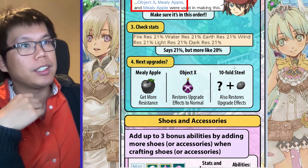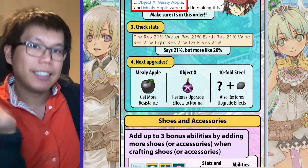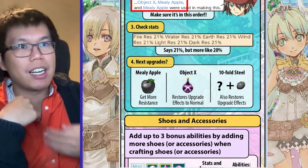Or you can use the tenfold steel. The tenfold steel also cancels out the previous effects and lets you use the effects of the tenfold steel itself, which makes your previous item stronger.